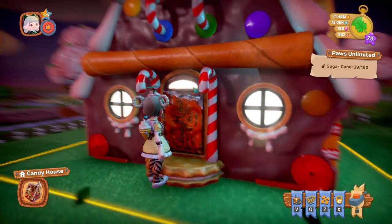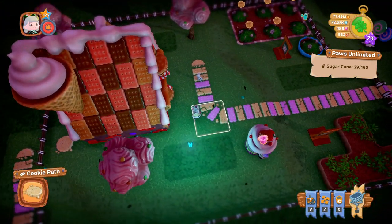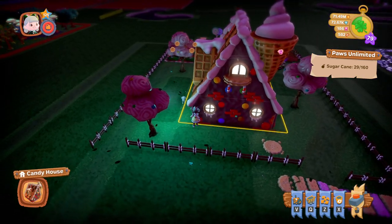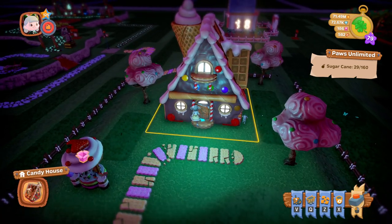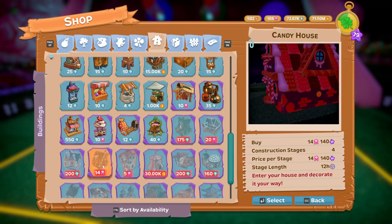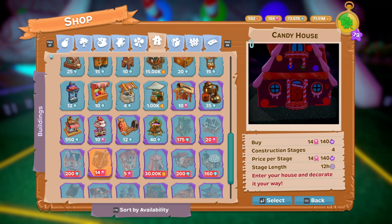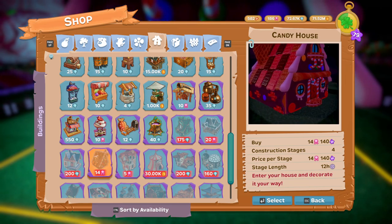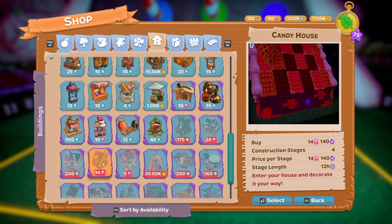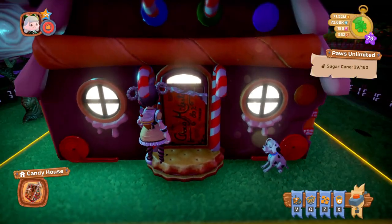Next we have the Candy House — I think this is lovely. It's basically a little gingerbread house. The Candy House costs 14 medals to buy, there are four construction stages, each stage also costs 14 medals and takes 12 hours, so it will take a couple of days to finish.